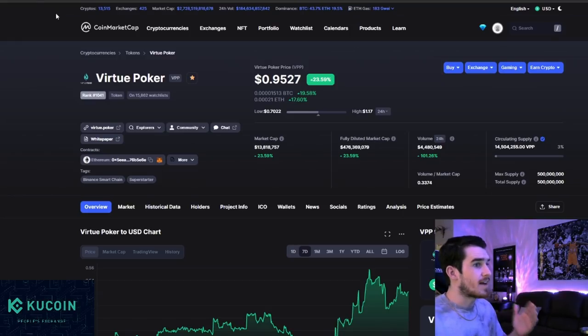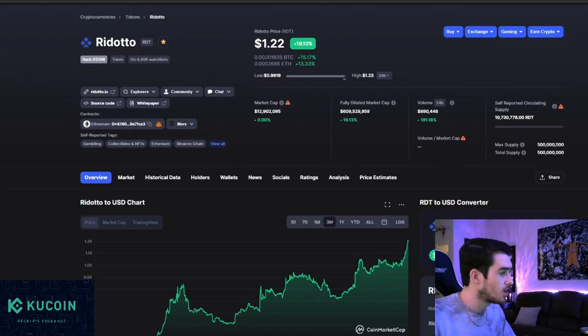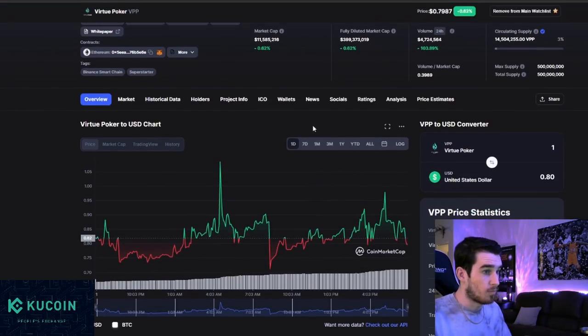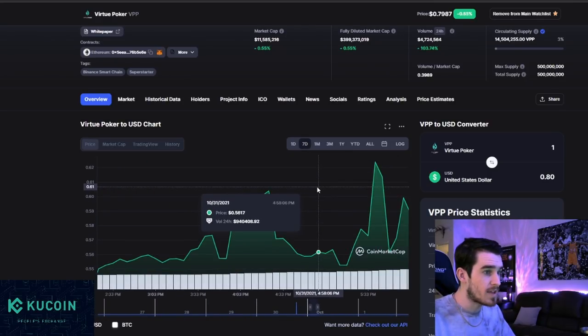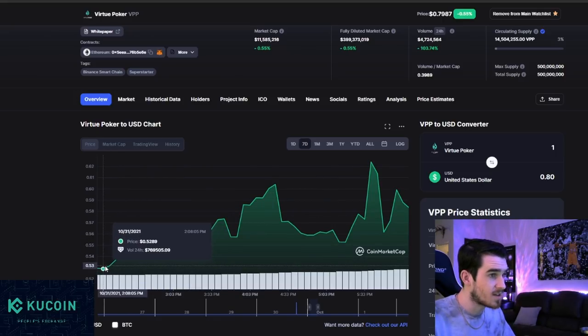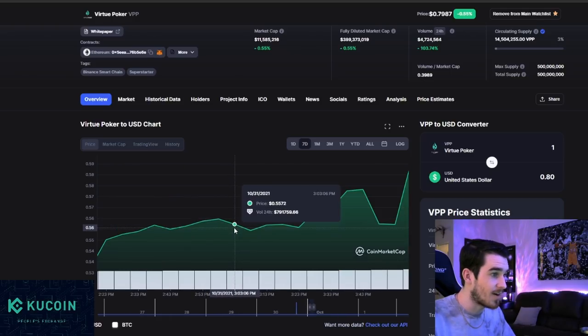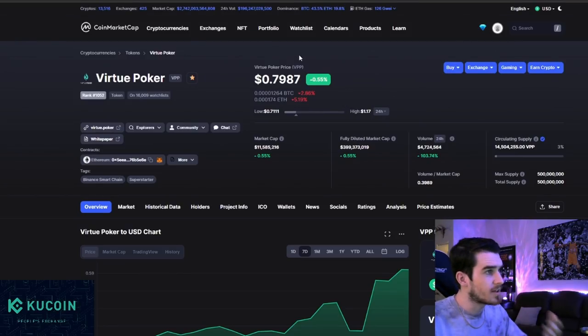Last week on the channel, I told you that Virtue Poker was a value purchase. I said that Poker and Rodoto had just ran up. Rodoto is sitting at $1.22 right now — we told you around 70 cents it had crazy value. And Virtue Poker has gone from 53 cents up to 79 cents. I think they're going to have some big stuff coming up with their platform, so keep an eye on Virtue Poker.